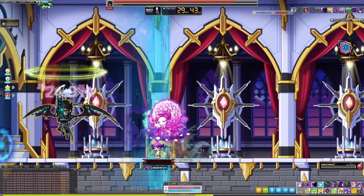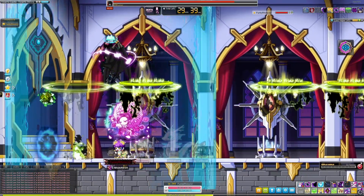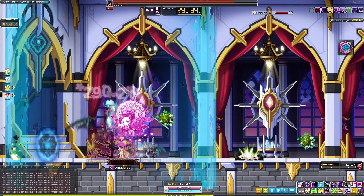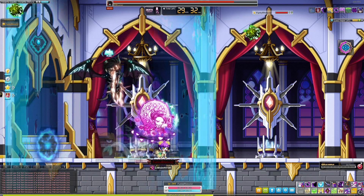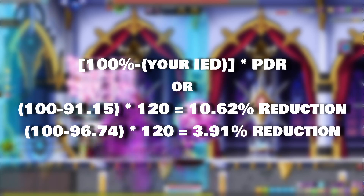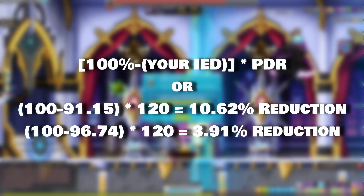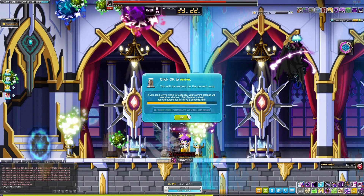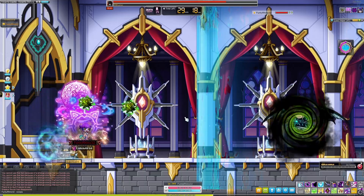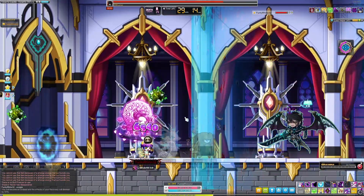Why is that? Well, there is yet another formula to this — the damage reduction by Ignore Defense. To get the damage reduction total, you'll subtract your Ignore Defense from 100, change that to a decimal, and multiply it by the PDR/MDR of the boss to get the damage reduction. So in this case, my damage reduction was 10% versus 3.912%. So my damage was higher by 6%.